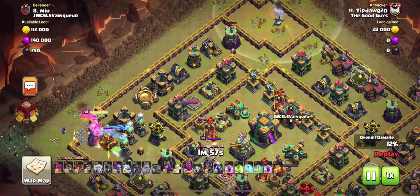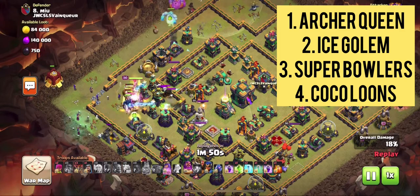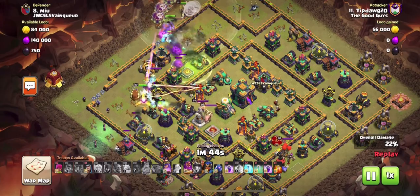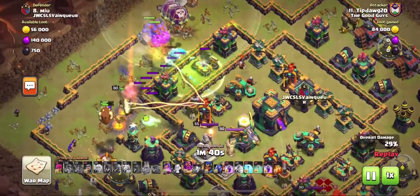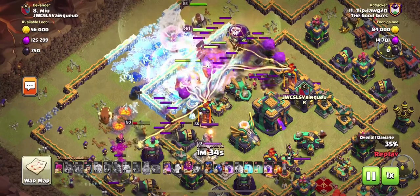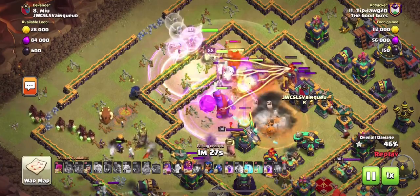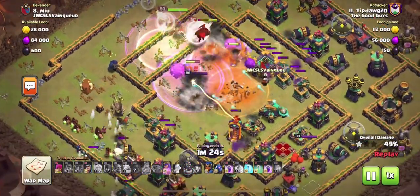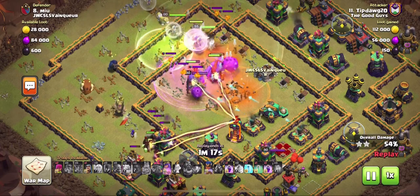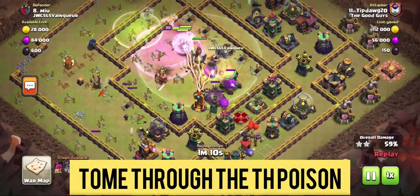I put down my king on the other side and used a siege barracks. I followed the traditional smash attack by putting a couple witches down on the side, and once the corners were adequately funneled, I put my super bowlers down in the same exact order every time: queen next to the aura of the grand warden, then ice golem, then super bowlers, then coco loons. A lot of attacking is rote memory — doing it the same way every time so you don't make mistakes.